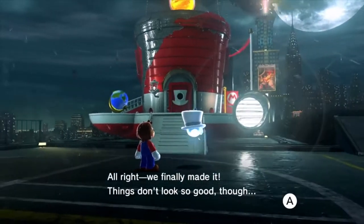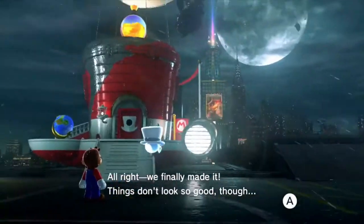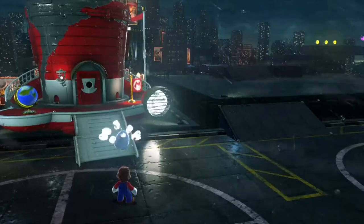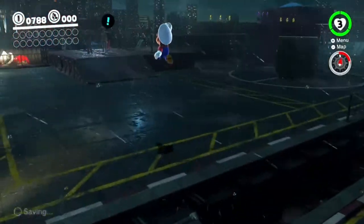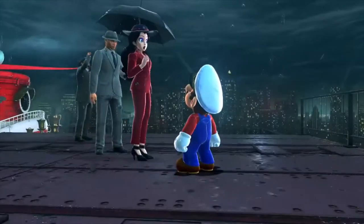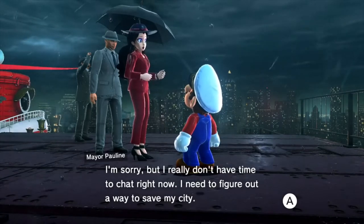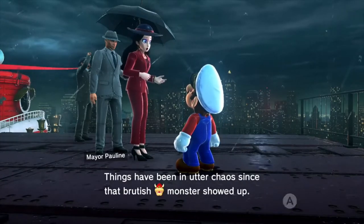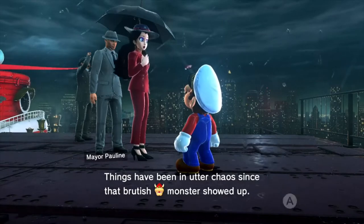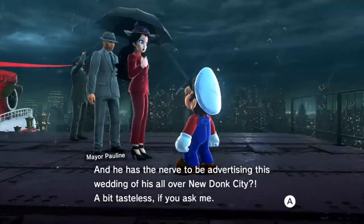Alright, we finally made it. Things don't look so good though. By the way, during cutscenes like this — not the big cutscenes, but the little text-talking things — you can move around the camera with the right stick. Look! It's Bowser's ship! So this is the Metro Kingdom, one of the most beloved kingdoms of all time, but it doesn't look so cheery. Right here we have Pauline from the original Donkey Kong games, also in Mario vs. Donkey Kong and other such games. Her first appearance was from Donkey Kong. She says she needs to figure out a way to save her city, and that things have been in utter chaos since that British monster showed up, and he has the nerve to be advertising his wedding all over New Donk City. A bit tasteless, if you ask me.